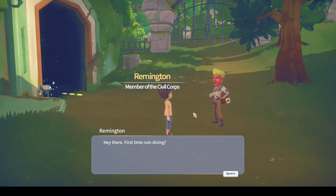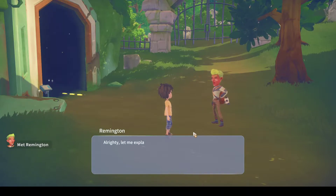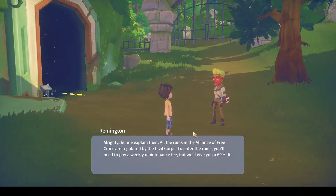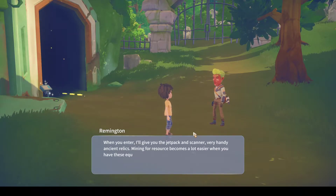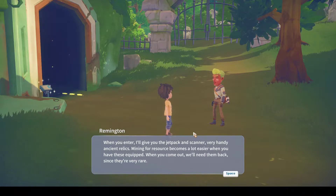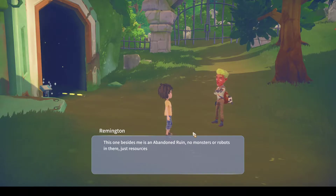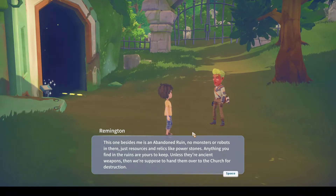First time ruin diving? Let me explain. All the ruins in the Alliance of Free Cities are regulated by the Civil Corps. To enter the ruins you need to pay a weekly maintenance fee, but we'll give you a 60% discount the first time. When you enter, I'll give you the jetpack and scanner - very handy ancient relics. Mining for resources becomes a lot easier when you have these equipped. When you come out, we'll need them back since they're very rare. This one beside me is an abandoned ruin - no monsters or robots in there, just resources and relics like power stones. Anything you find in the ruins are yours to keep.